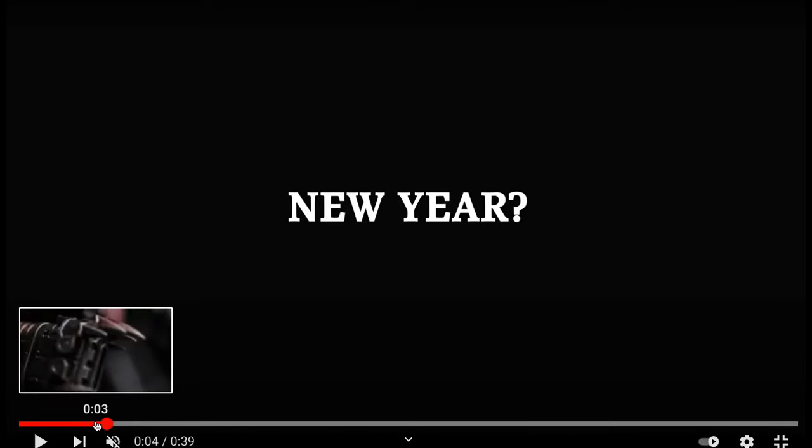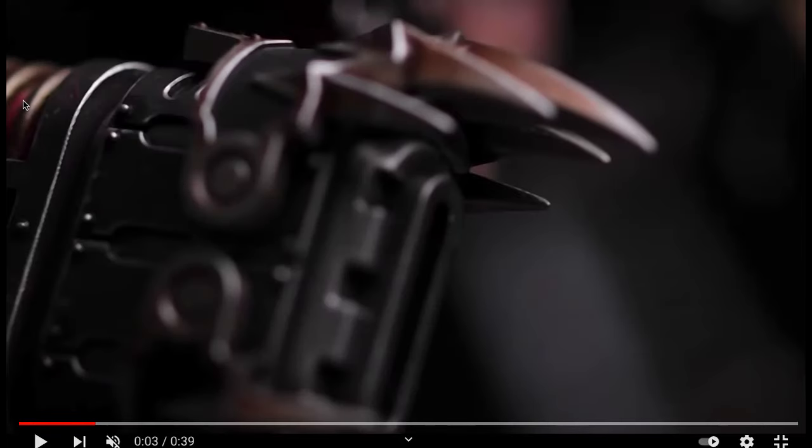All right, so let's take a closer look and do a breakdown of what we're looking at here. A couple of these models are easy to spot and a couple of them I think I have an idea what's going on. Obviously right off the bat, this is clearly an Imperial Knight chaos version weapon. We can see it has sort of like plasma or volkite-looking coils, and clearly has like the teeth.